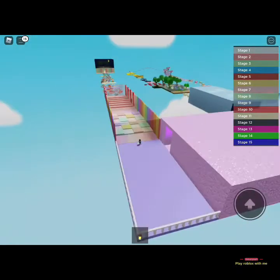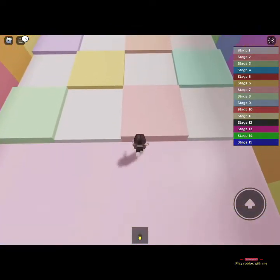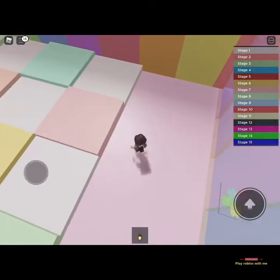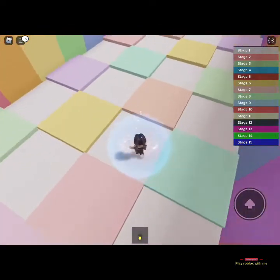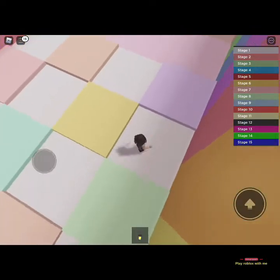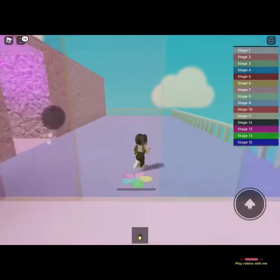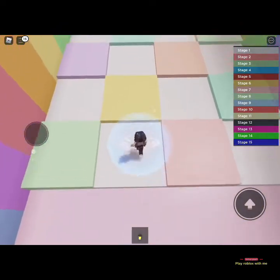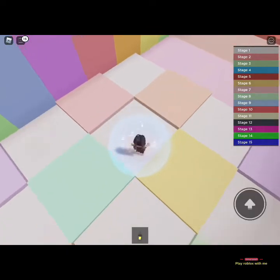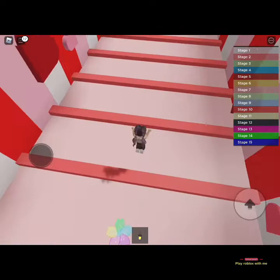We're not supposed to go on the colors. My cousin would really love the green, and I really love the purple color I just landed on. These are really cute colors! Talking about my cousin — make sure to go check her out too.